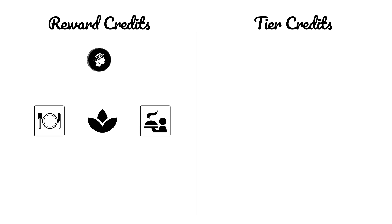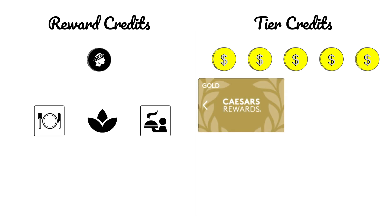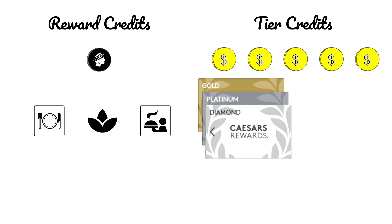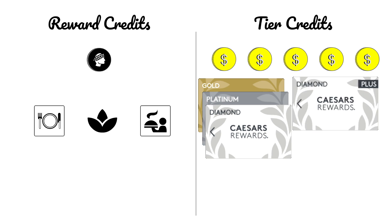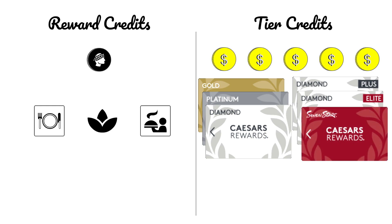Tier credits are accrued at a similar rate — approximately $5 per slot machine bet earns you one tier credit. Tier credits determine your status: gold is the entry level, then platinum, which you can get for free if you are a veteran when you sign up at Caesars properties. Then there are three levels of diamond: entry level diamond, diamond plus, and diamond elite. Finally, there is Seven Stars, which is invitation only according to the website, though there is a minimum number of tier credits needed to achieve it. Reward credits are for spending; tier credits are for status.